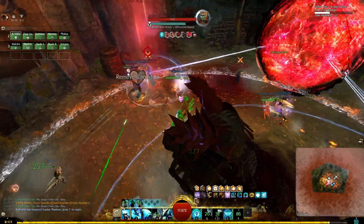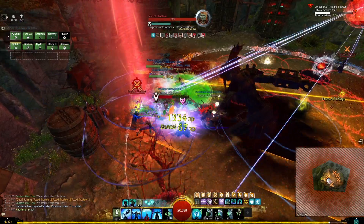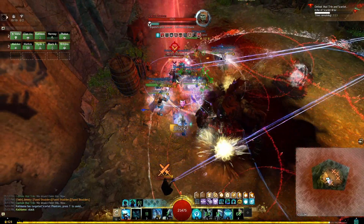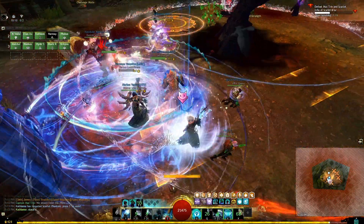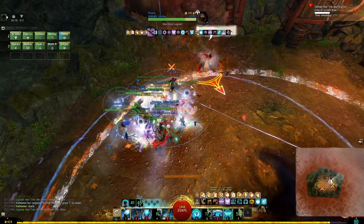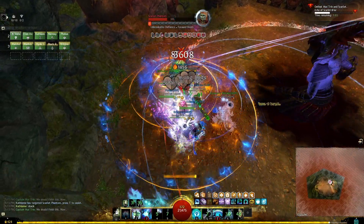I go into the middle during the orange circle spread because we all have to split apart. I use my elite skill there to top everyone off, because this is actually the most dangerous part of the encounter — when I'm separated from my allies I can't ensure they survive. I use the longest range heal I have, which is my elite skill, and that keeps everyone alive long enough for me to regroup. We do the last green circle, which I don't go in for because I already have the debuff.